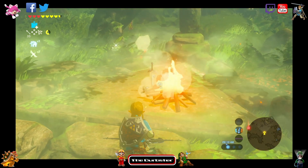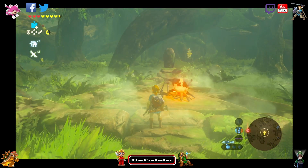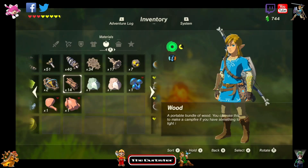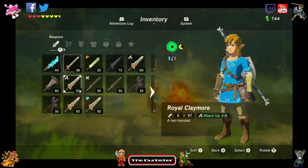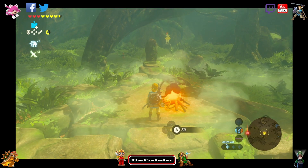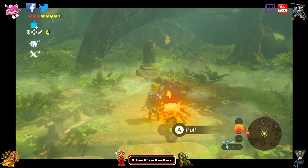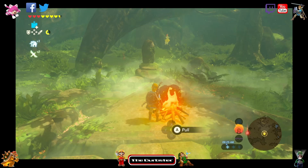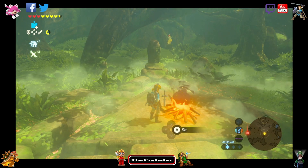We're gonna light the little campfire there, and we've got a fun little campfire burning right next to the master sword. If we go back to our weapons, we want to make sure that we have an open slot, otherwise you won't be able to pick up the master sword. Now we're going to go over to the campfire and we're going to make sure that it says 'sit', not 'pull', because we don't want to pull the master sword.